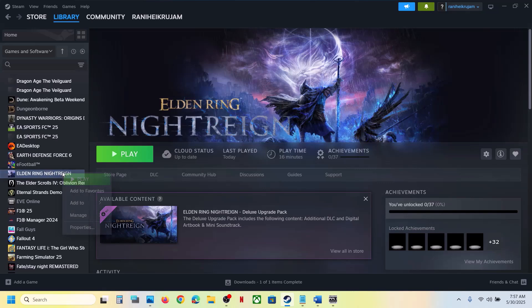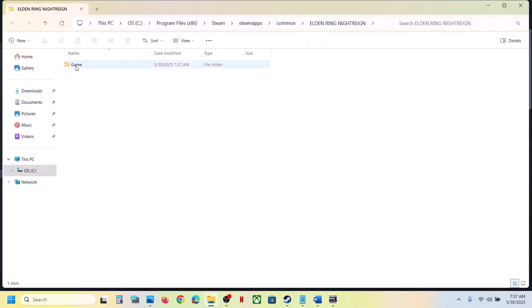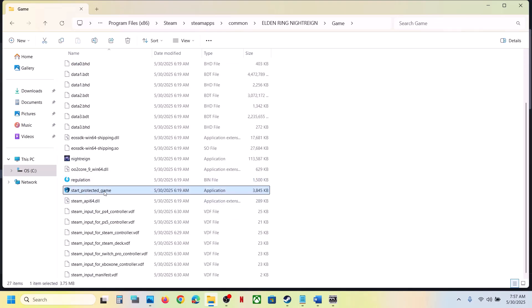The next step is to use the Start Protected Game exe file to launch the game. Right-click on the game, select Manage, click on Browse Local Files — it will take you to the game installation folder. Open the game folder, find Start Protected Game, double-click it, and try to launch the game. If that doesn't work, try launching using the regular game exe file.